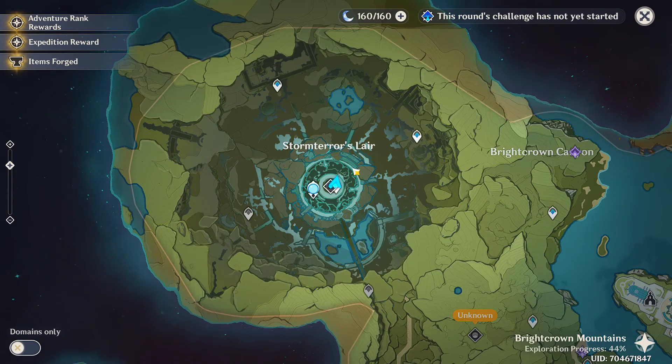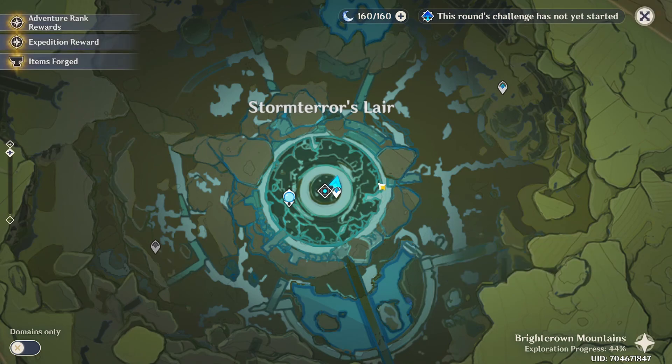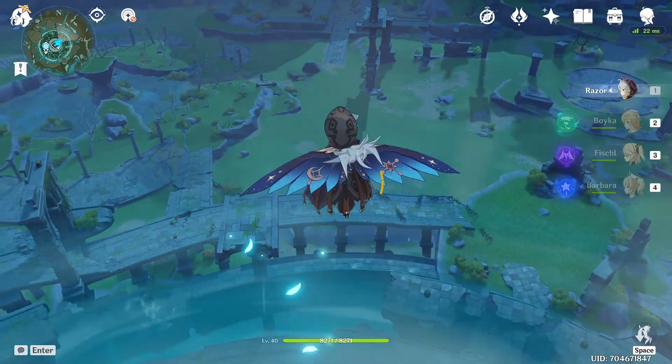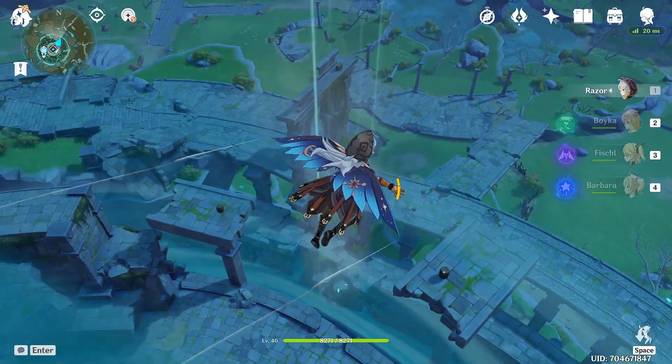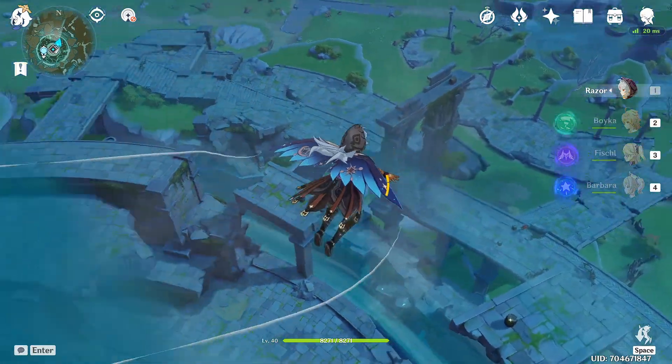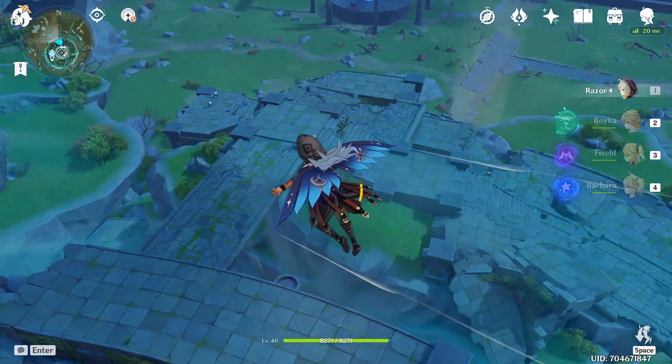It's in Mondstadt, and you're going to come over here and teleport to this domain right here. Confront the Storm Terrier, and after you've done that you're going to fly down. Make sure not to hit the barriers — there are wind barriers around the place — so make sure to come over here to the bridge side.